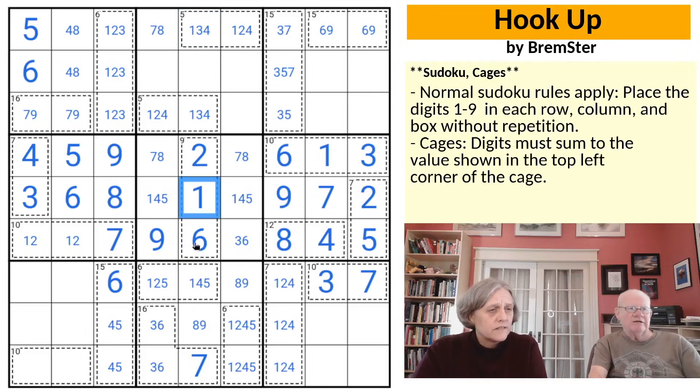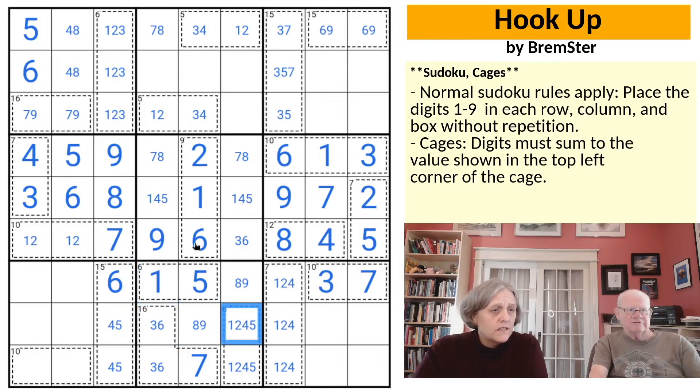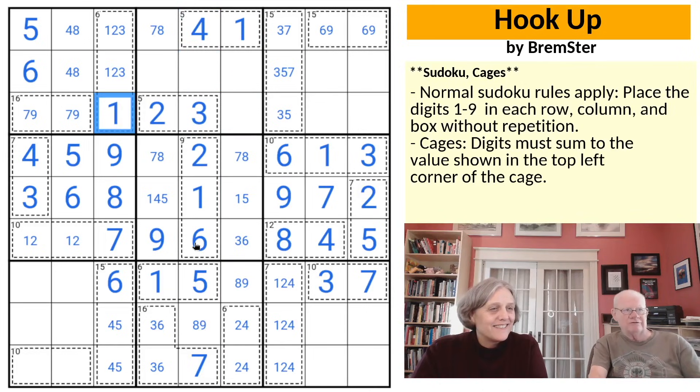There's no 1 there, so there's no 4 there. No 1 there, so there's no 4 there. The 3, 4, and the 1 look down in column 5, making that a 5. So that's not a 5 — it'll be a 1 to complete the 6 cage. Take 1 and 5 out of the other 6 cage. We had a 2, 4 pair looking up — take the 4 out there and the 2 out to make that a 1 and that a 4.